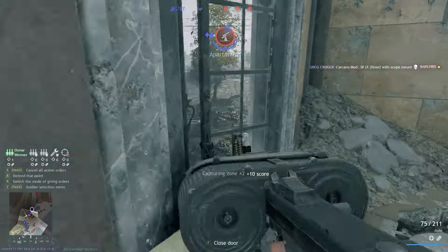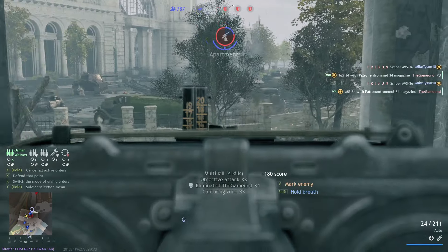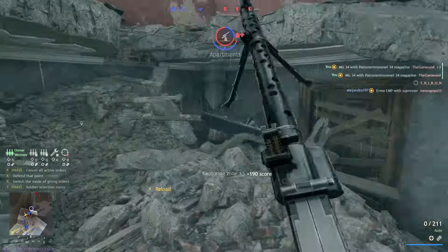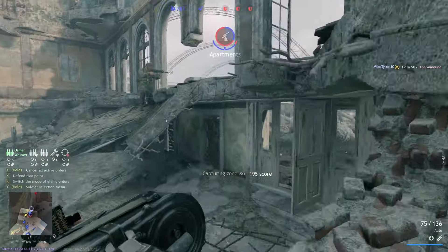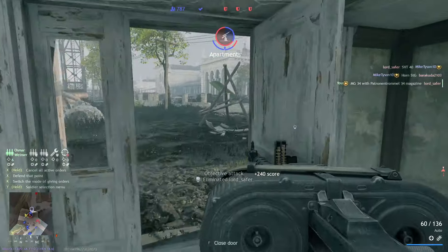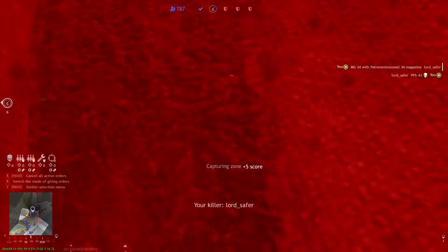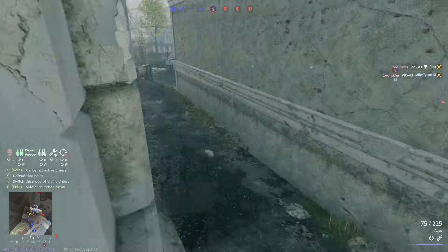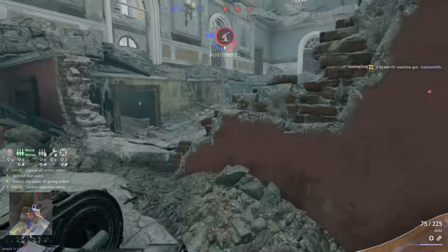In terms of tanks, I only suggest the Panther A or Panther G — and honestly, the Panther A is no different from the Panther G, so either works. For planes, I highly suggest you stick with either the JU-188 or the Me-410 A1U2, because everything else, although good, is mostly focused on anti-air. Overall, that covers Tier 4 Germany.